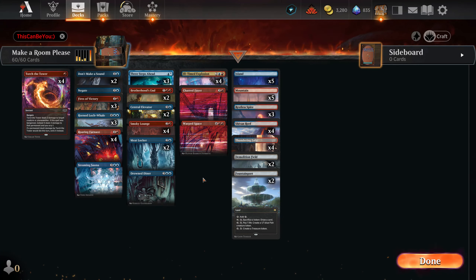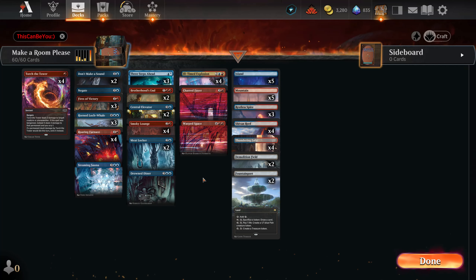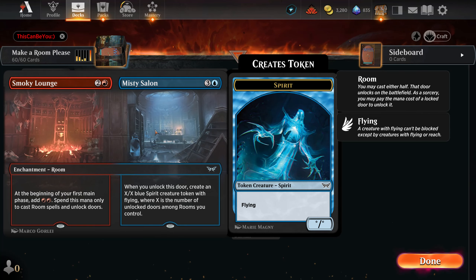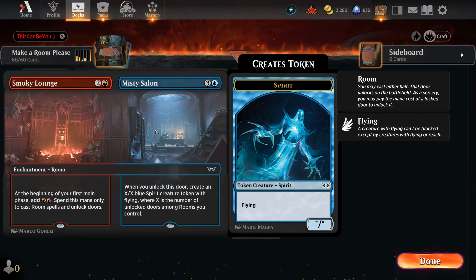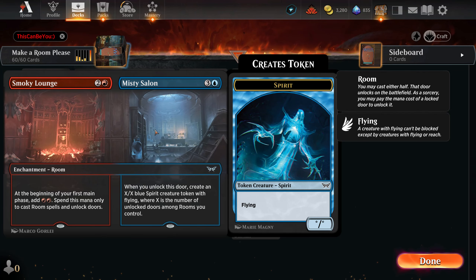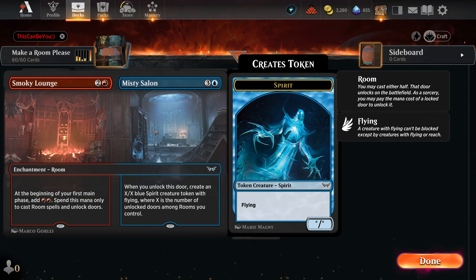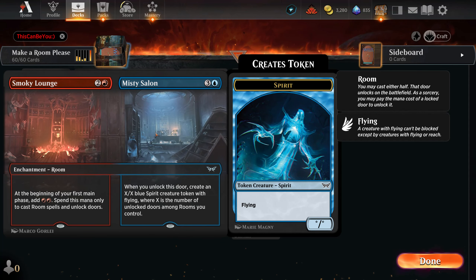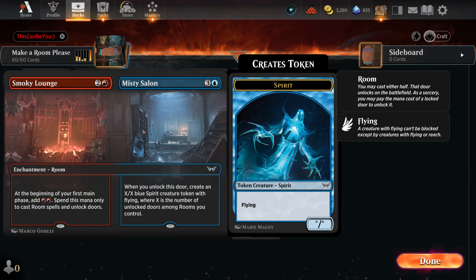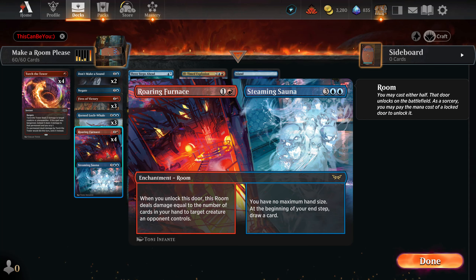I honestly super like rooms — I wanted to make a deck with this for so long. The best rooms for a dedicated room control are Smoky Lounge: it creates two extra mana, which is one of the reasons this deck can be so explosive. All the rooms are kind of expensive to unlock, so having two extra mana every single turn is huge. The best room right now — Smoky Lounge is just for accelerating so you can play your game plan. However, if you can get Steaming Sauna on the next turn, it's such a big deal.